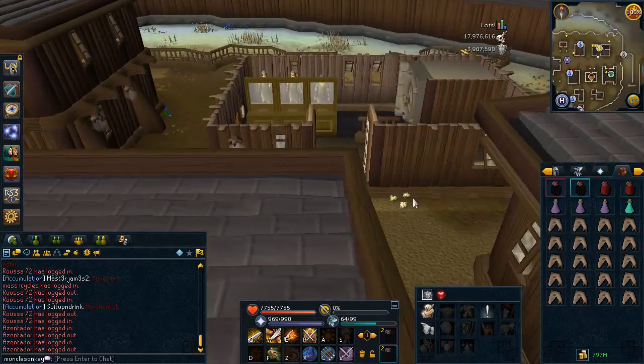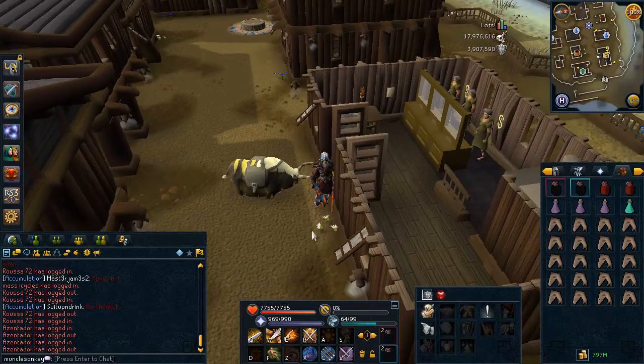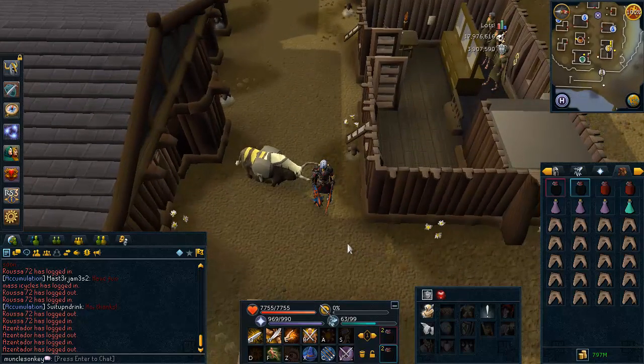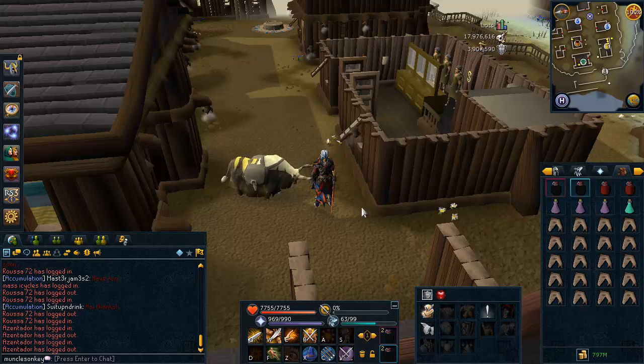Hey everyone, how's it going? It's Melcholzonkey and this is going to be my QBD guide, so I'm going to be showing you guys how to kill QBD pretty effectively. I do realize that there are players that don't have max stats and all the best gear, so before we start the guide, I just want to lay down some ground rules of the very minimum that you need to kill QBD effectively enough to make it at least worth killing.